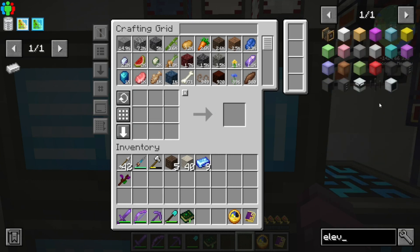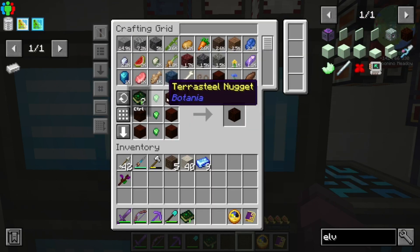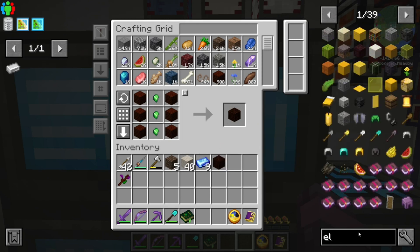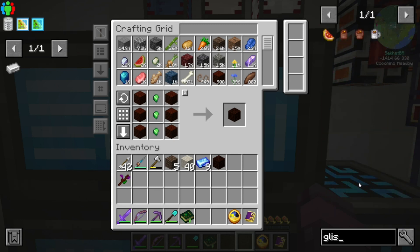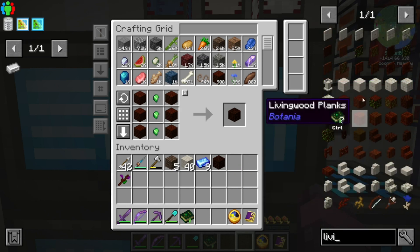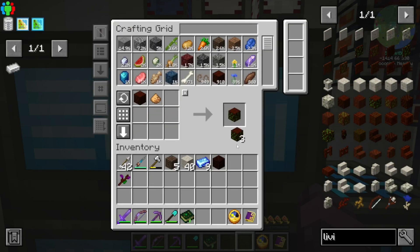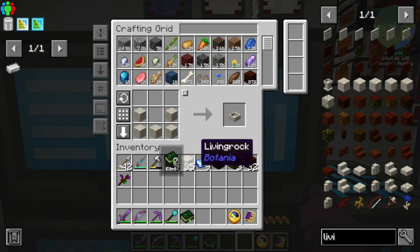The first thing is an Elven Gateway Core, which is just living wood and three of those little Terra Steel nuggets. We're also going to need three glimmering living wood pieces. We're going to need three of them and some more living wood. Next, we are also going to want two mana pools.